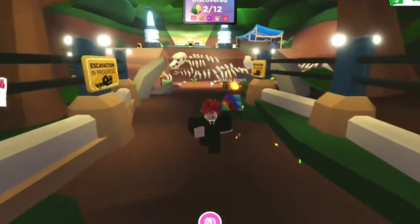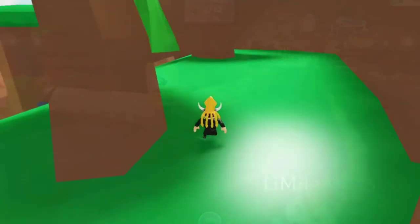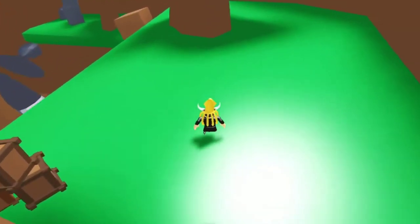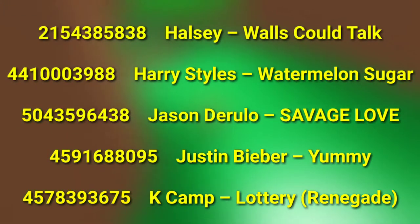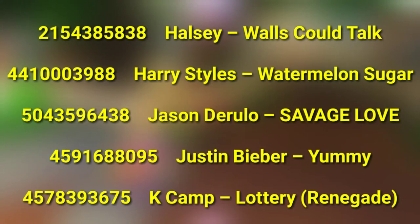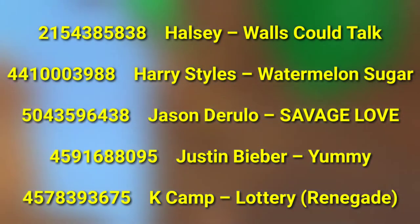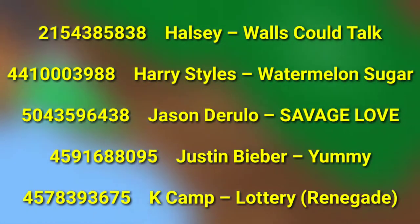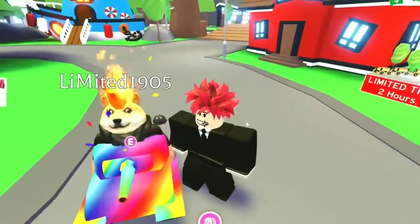If you thought that last batch of songs were absolute bangers, just wait for the next group. This time we've got Halsey, Harry Styles, Justin Bieber, and that song that goes Renegade — yeah, you'll love these. Here are the codes: 2154385838, Watermelon Sugar. 441000398, Watermelon Sugar. 5043596438, Savage Love. 4591688095, Yummy. 4578393675, Lottery, Renegade. Those tunes were yummy indeed.